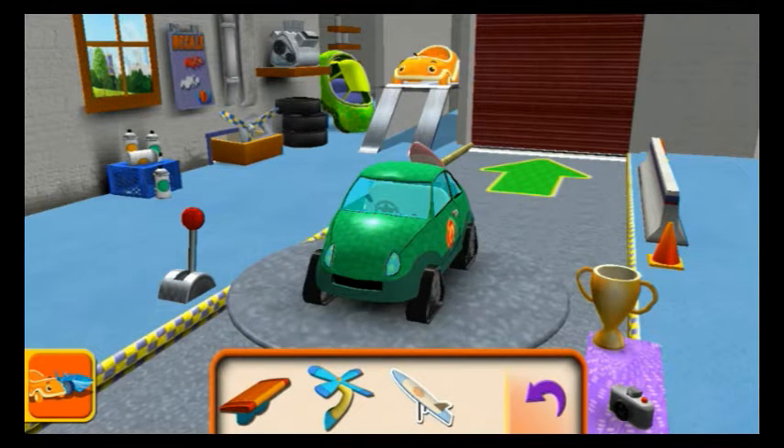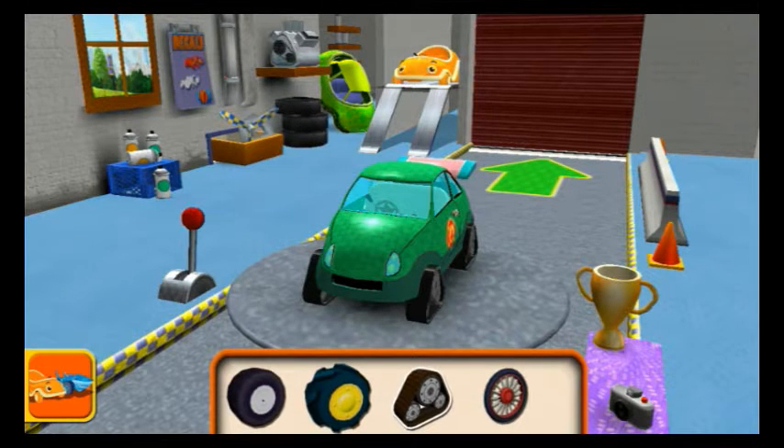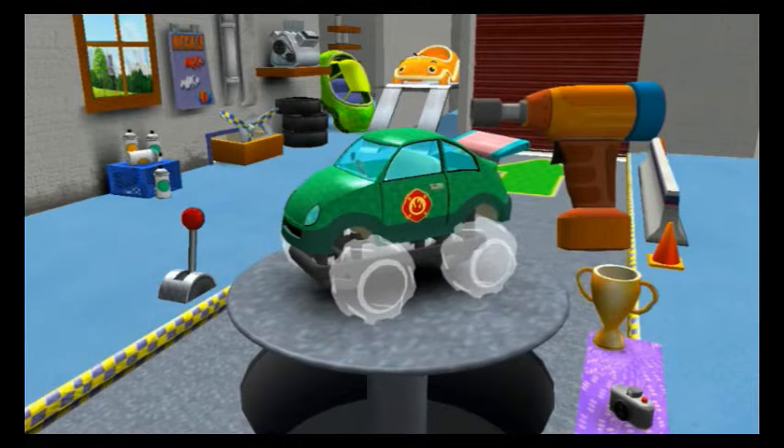Extra parts — drag an extra part to your car. Tyres — drag to add one to your car. Tap the tyres to fasten them to the car.